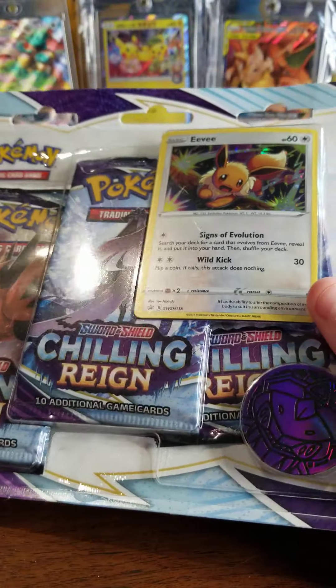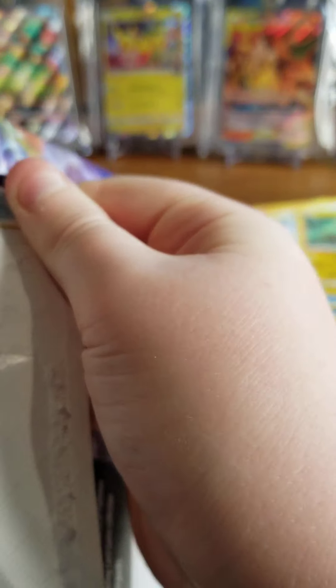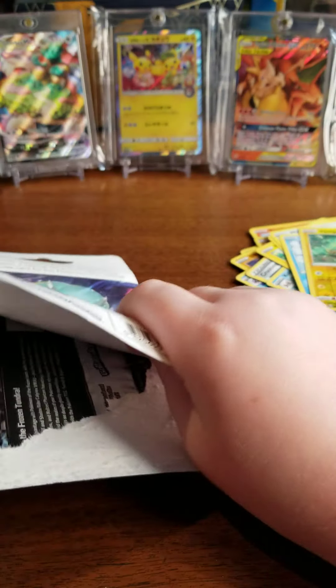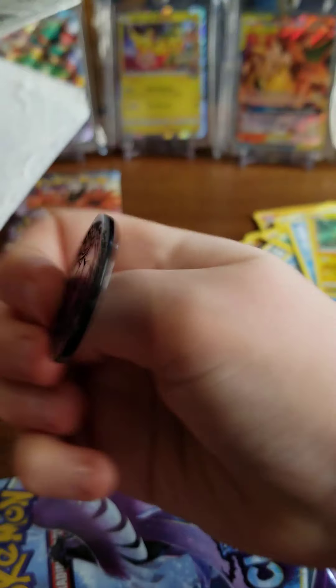This is the big boy box I'm talking about. This comes with three packs. These aren't hard packs. So we're gonna save this one for last. First — Genesect coin, you gotta love it.